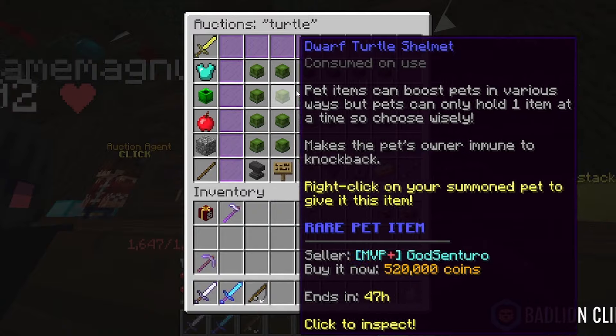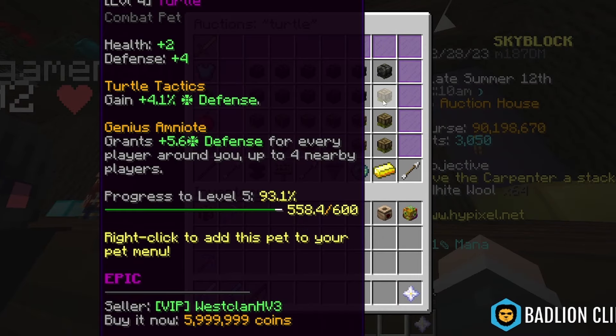Like so, and just click lowest price. As you can see, that's a Turtle Helmet — that's a skin. And there you have it: a level 4 Epic Turtle Pet will cost you 6 million coins.